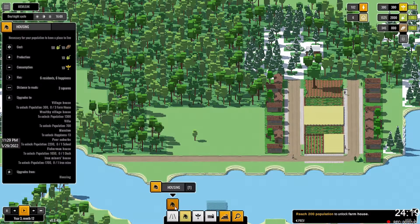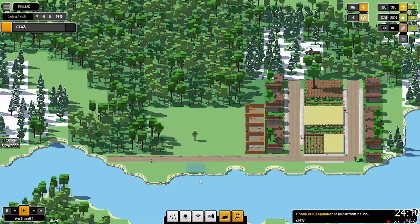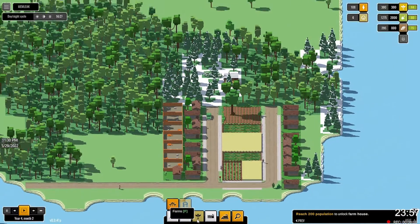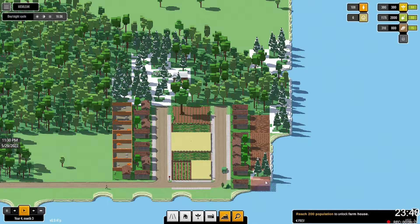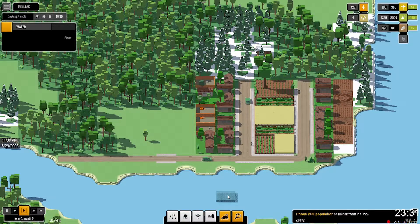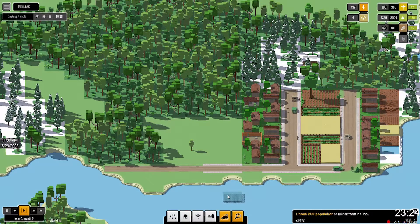We can keep going a little bit more with our housing here. More houses like so. Now we're going to need some more farmland most likely, although I can fit some in here because technically it's still within five spaces of the road, which could still work. Food is being built up — that's good.